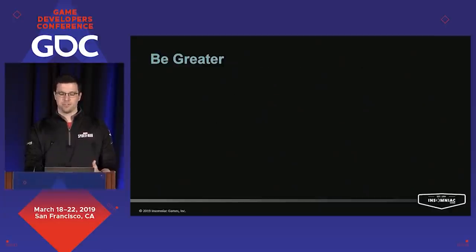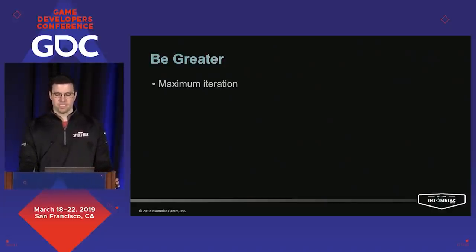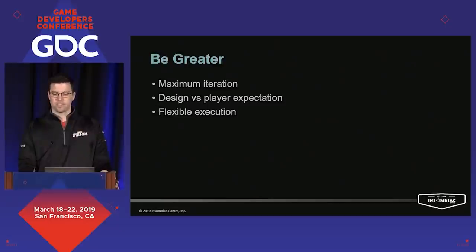Today I'm going to show you how we achieved those core principles by taking you through the process by which we created traversal. The biggest key to our success is iteration — I'll show you not just what we shipped, but where we started, where we failed, what we learned, and how we got better. Knowing when you needed to improve came from a steady diet of playtesting and learning how players interacted with the game and where it was failing them. This meant we had to stay really flexible in our execution and always be looking to be greater.